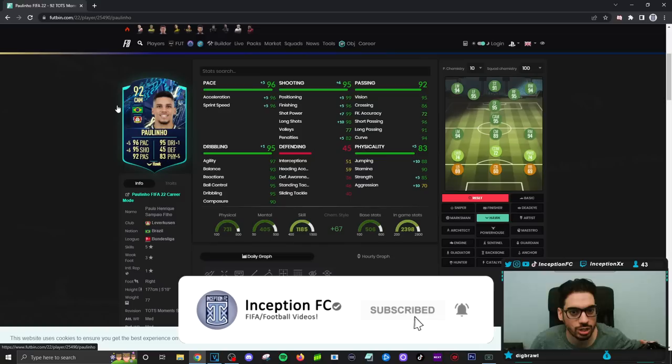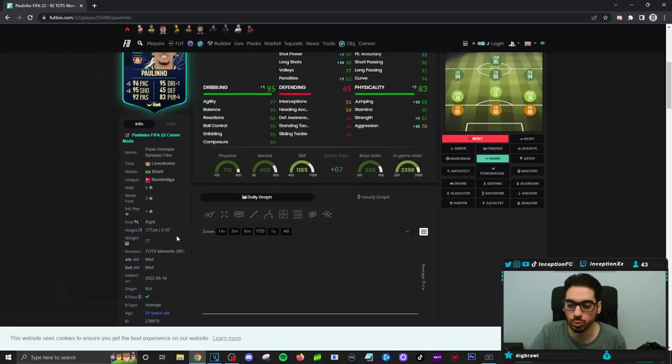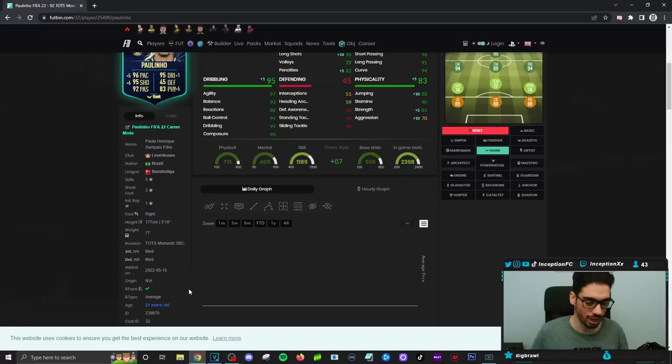Hey guys, it's Inception here, welcome to another video. Today we have the new SBC Paulino card to review. We're taking a look at a card who has five-star skills, a three-star weak foot, five foot ten, medium/medium work rates with an average body type. This is definitely going to be for the five-star skillers who want to get a player that may or may not be too expensive.